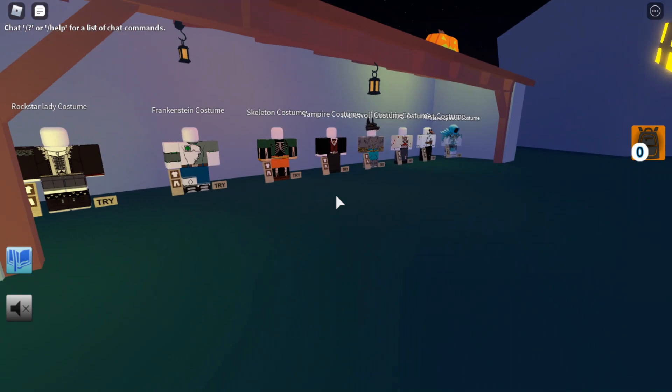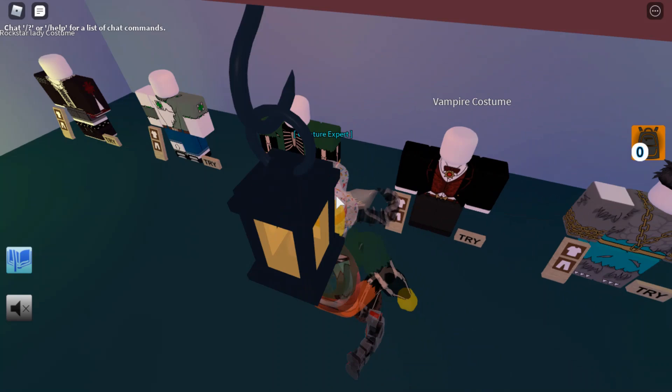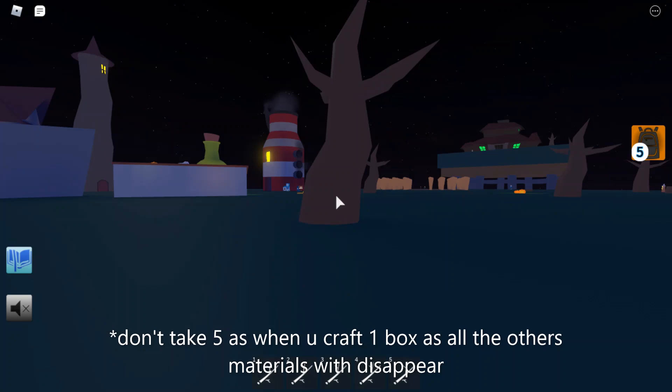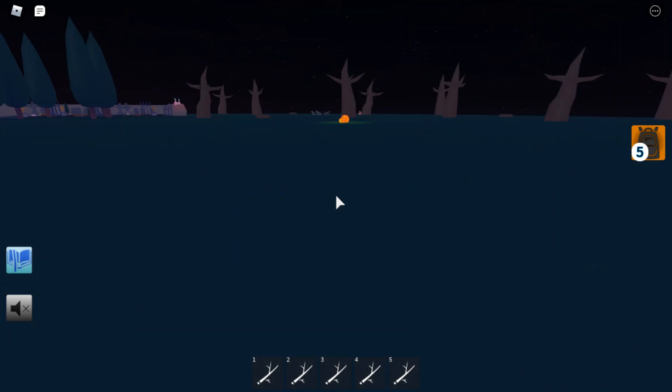First, getting the items will be a big part of this. You can just tap to try the suit on — make sure you're wearing the skeleton suit. Once you're wearing it, you can take sticks. I'm going to take five sticks because I'm going to make five of the werewolf suit to then talk to the wolves with bones, to then get five bones.